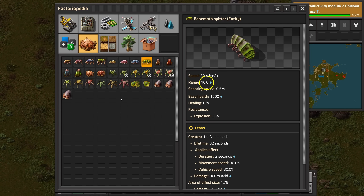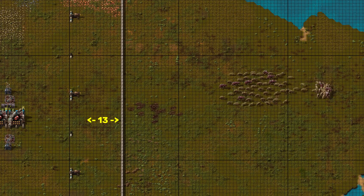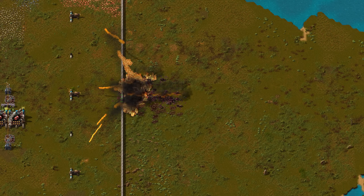How does this range affect the perfect perimeter distance? Let's try again, this time with a distance of 13 tiles. Because the small spitters' range is 13, they shouldn't be able to shoot over the wall. Again, no damage to the flamethrowers.